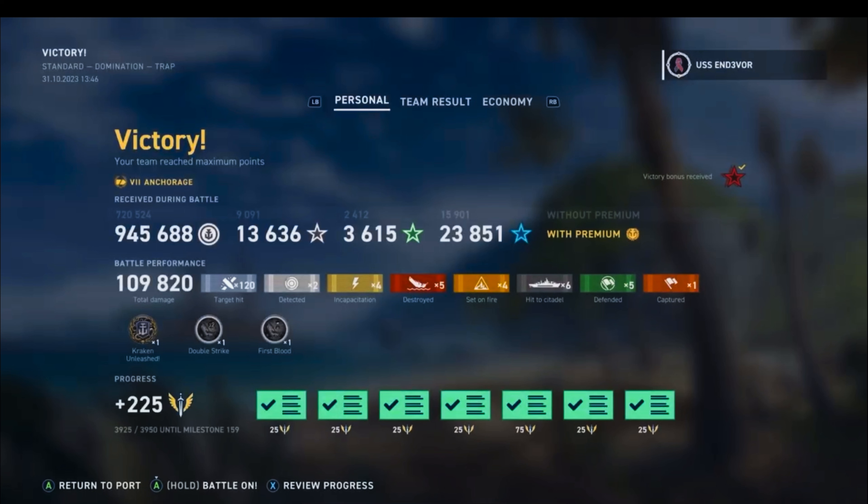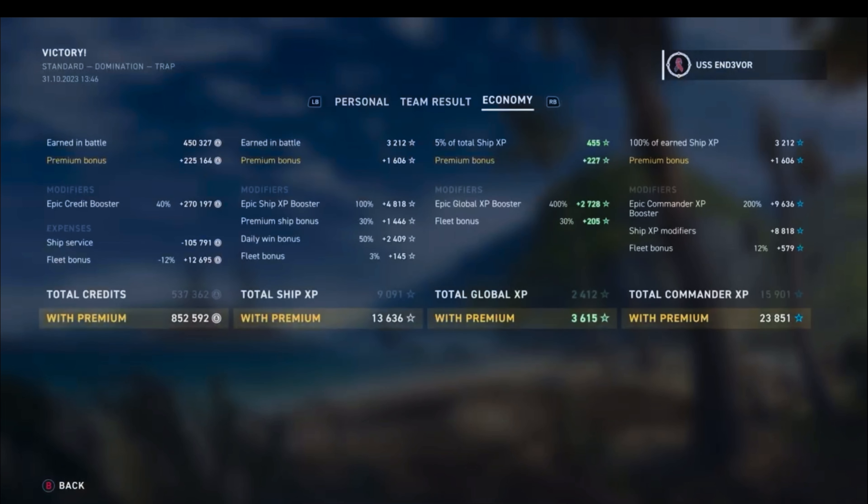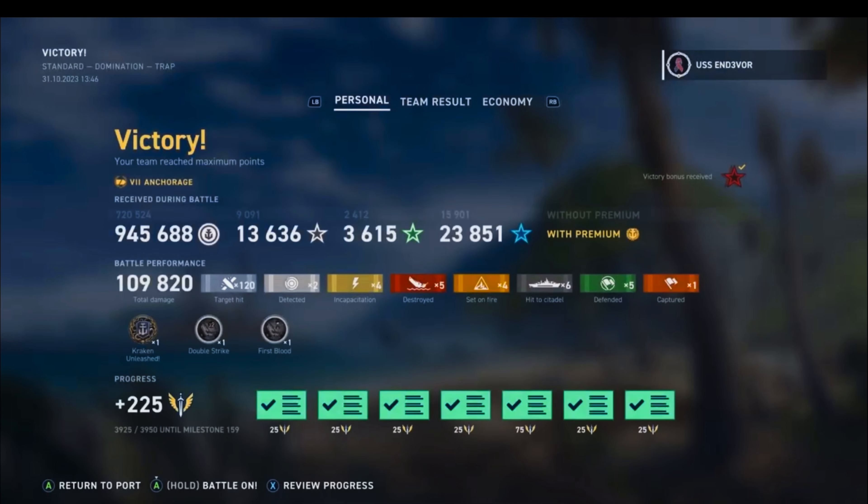Sometimes I kind of wish that our ships would kind of die a little bit to extend the game and let me have an even better game. But that was still really good — just shy of another million credits. So if you need a credit earner, the Anchorage is definitely capable of doing that. Again, five kills. A little over 3,200 base XP — not quite the 3,700 base XP as the game before, but still very strong. And the double strike and the Kraken was pretty fun too. So there's a look at the Anchorage yet again.